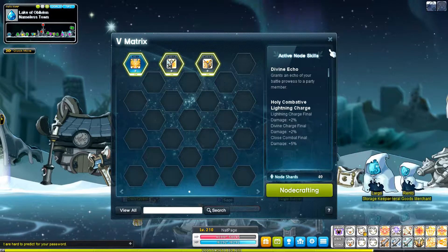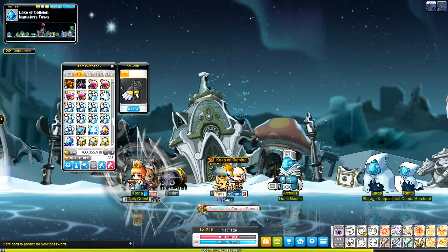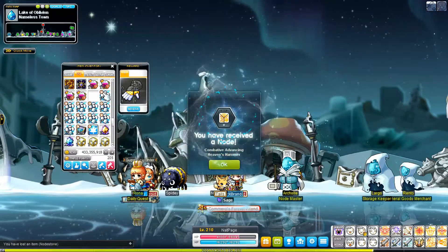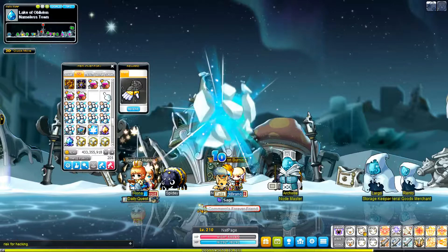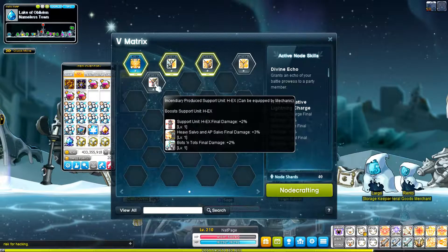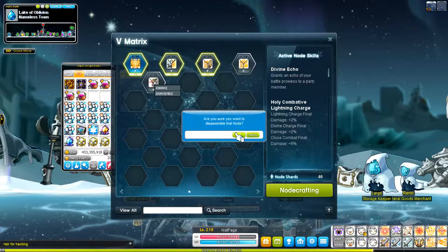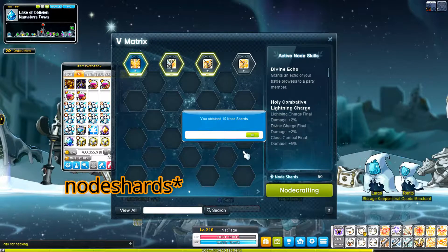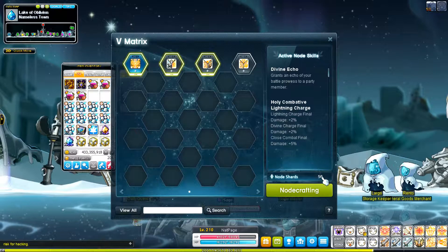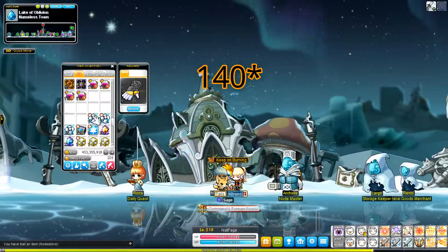This is where you're going to have to open up your node stones. Here I'm opening up some, and then what you have to do is click on disassemble. I'd recommend doing disassemble on the node stones that you're not going to use — that's how you get node shards. So once you get 150, then you can get your fifth drop skill.